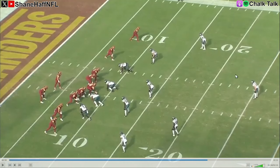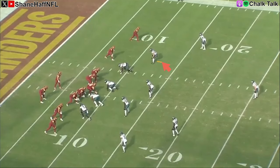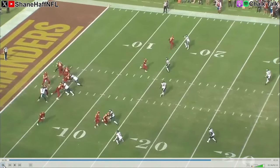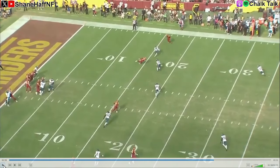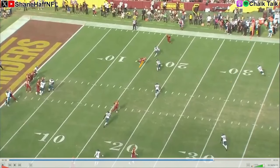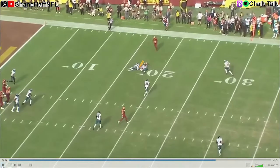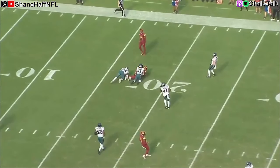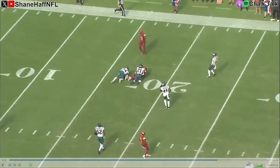This time it's second and forever, and again he just takes a little zone drop. The ball comes out quickly underneath — on second and long, you want to let your pass rushers run loose, so you take this little drop and then rally and tackle. Ball's caught at the 15, but the first down marker is at the 29. He's immediately there to make the tackle with almost no yards after the catch, setting up third and long — another opportunity for the pass rush to go eat.